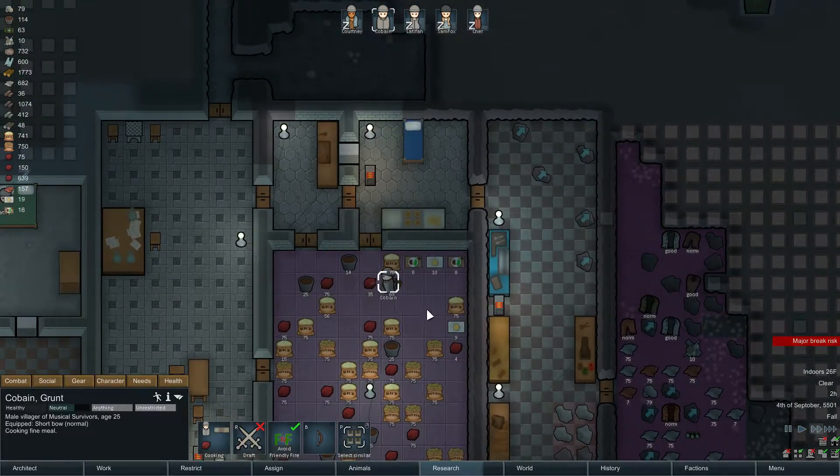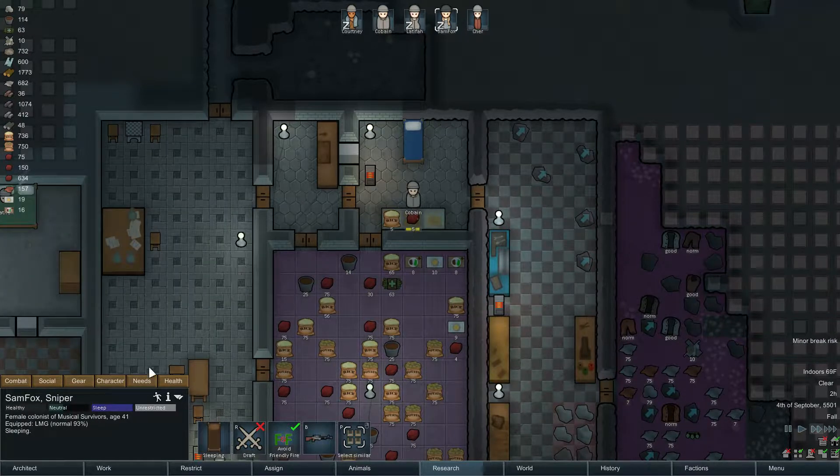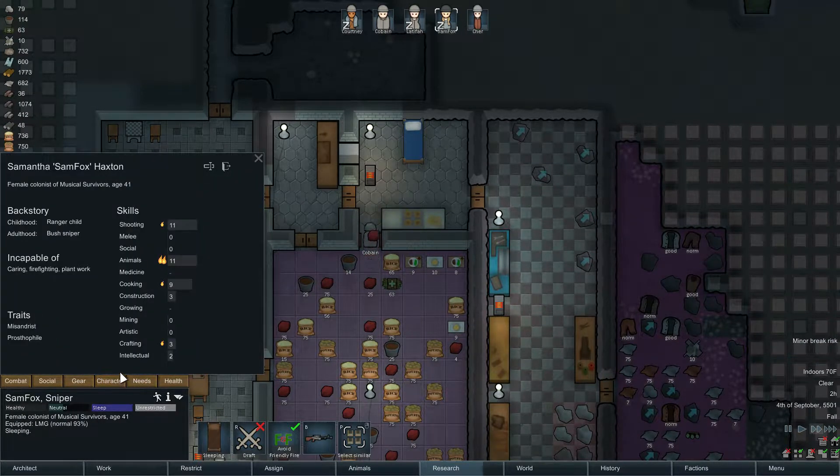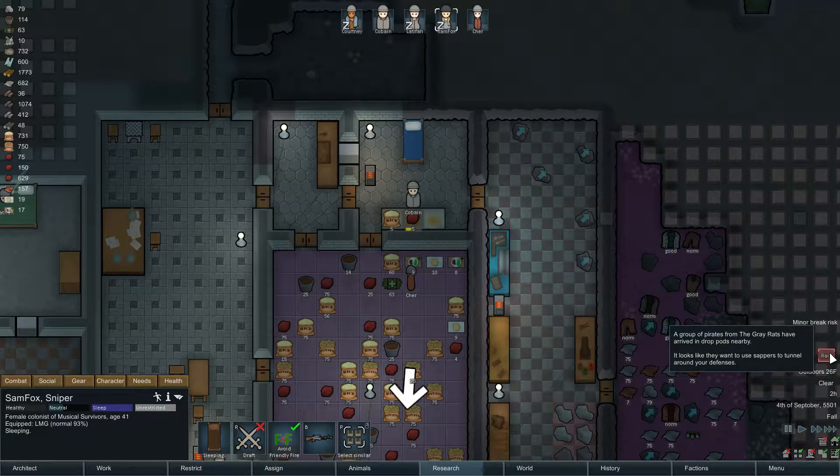Kurt Cobain is making meals — there was a time he could not make that level of meal. Looks like Samantha Fox has probably been doing most of our cooking — she has a passion for it, it's great. And we have a raid — the grey rats.